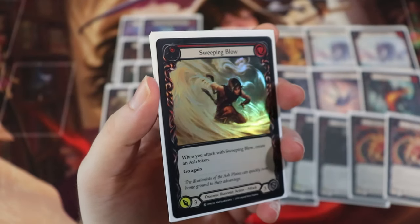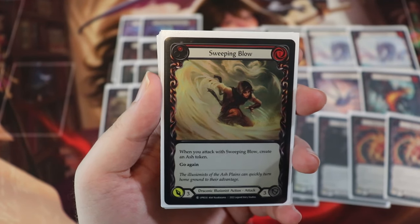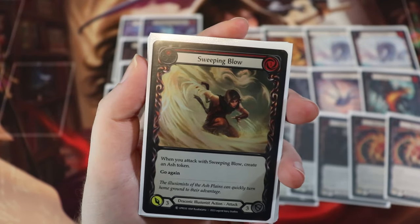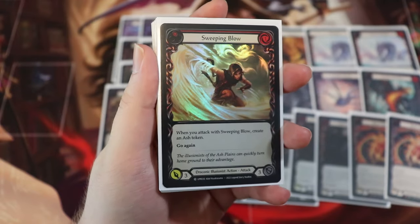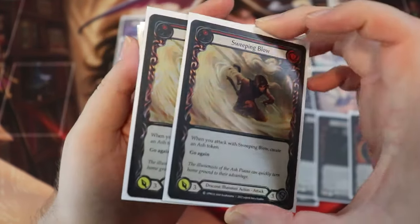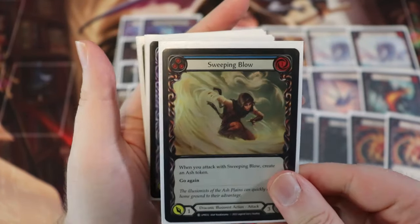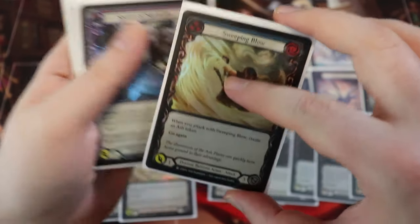We also have a favorite of mine — Sweeping Blow. This is another one for three that blocks for three. When you attack with Sweeping Blow, create an ash token. If you're pitching a red card to do this, you would also create an ash token, so this can sometimes create two ash tokens. There is no Phantasm on this card. We're also running a blue Sweeping Blow as well — it's just a one for one, but you still get to create that ash token.